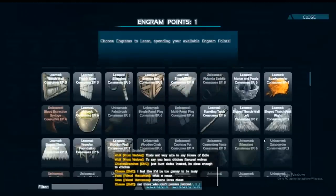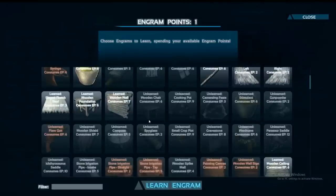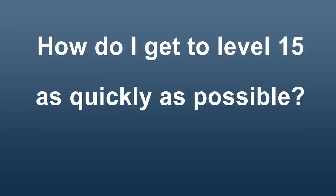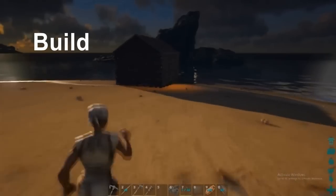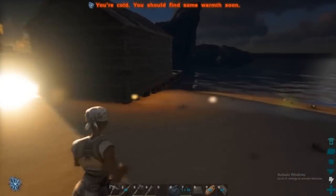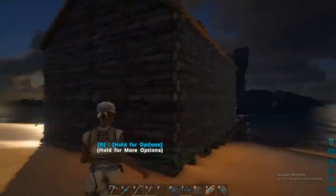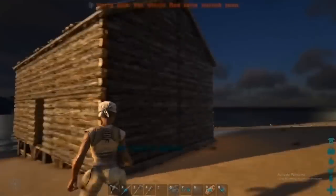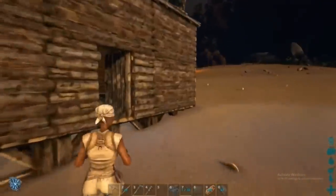At level 10 you can learn the wooden foundation and walls. Keep in mind that you unlock new engrams every five levels, so when closing in on that fifth level try to slow down spending so you have more points to research the cooler things coming. Building is one of the fastest ways to level at any point in the game, whether you are at the wood tier, stone, or metal. Building nets you tons of XP and also gains you cool and useful things.